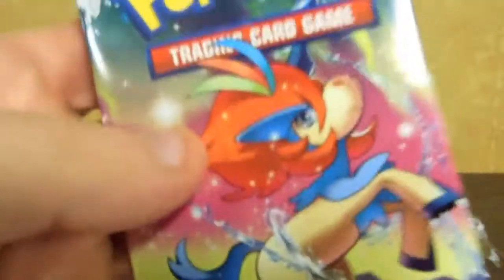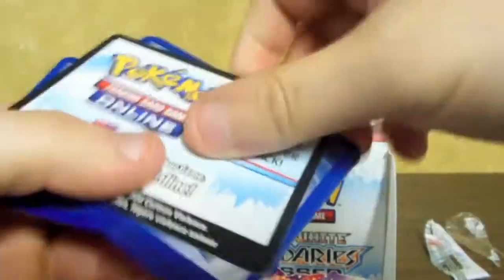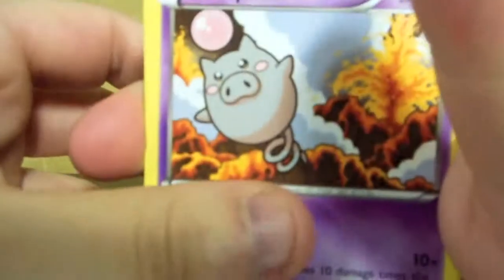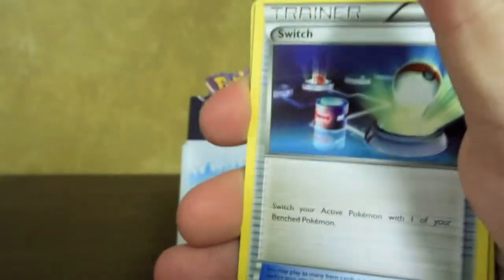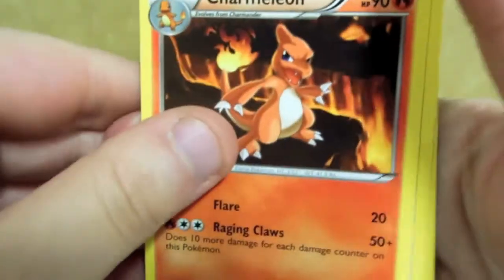And the last pack in this first box is a Keldeo. Will we get a Keldeo? I'm getting something here — a Holo. We have a Spoink, a Pikachu, a Switch, a Tepig, a Charmander, a Pidove Reverse, a Flygon Holo — another one I don't have — Charmeleon, Wartortle, Town Map.